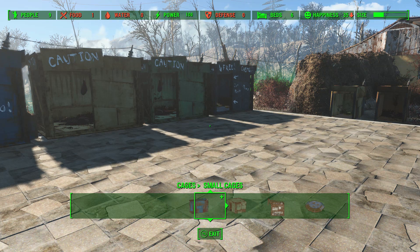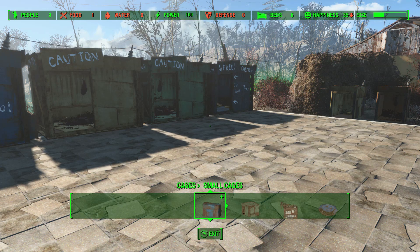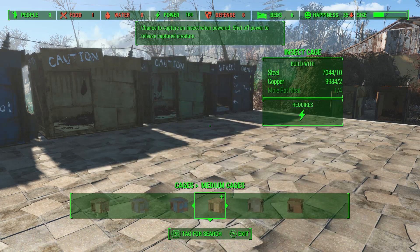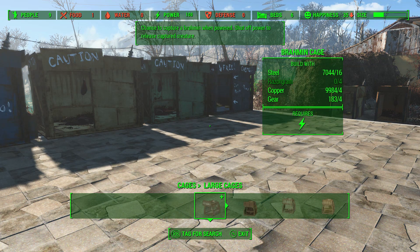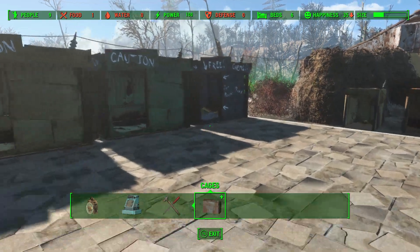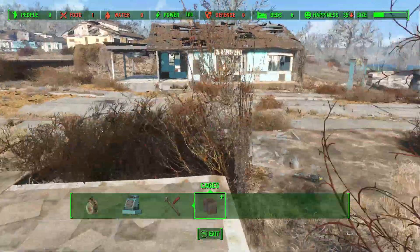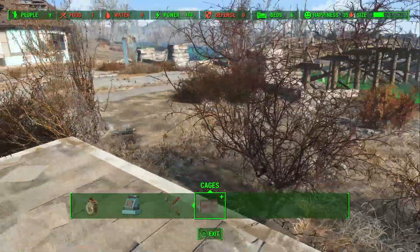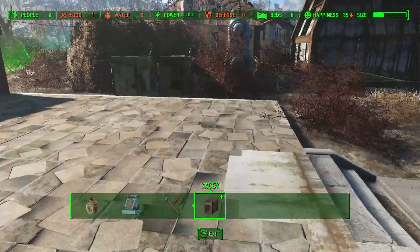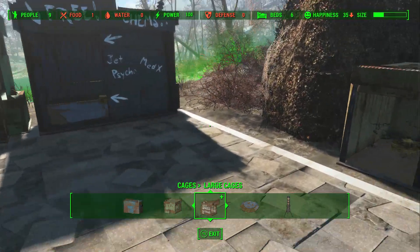There are small, medium, and large cages. For small we have Cat, Dog, Mole Rat, and Mutant Hound. For medium we have Feral Ghoul, Gorilla, Gunner, Insect, Raider, and Super Mutant. And then for large we have Brahmin, Deathclaw, Mirelurk, Radscorpion, Radstag, and Yao Gui — which I'm sure I'm still pronouncing Yao Gui wrong. A lot of you guys gave me corrections in the comments but with different pronunciations, so I'm gonna have to look into that myself. But you guys have my word, I will at some point figure it out.